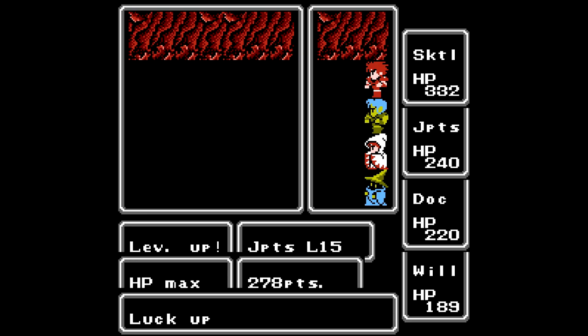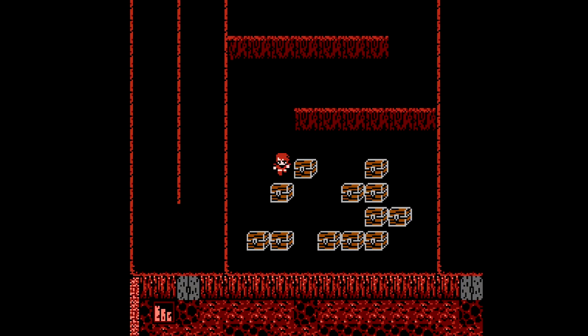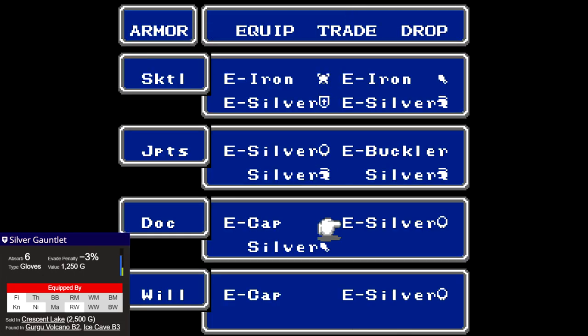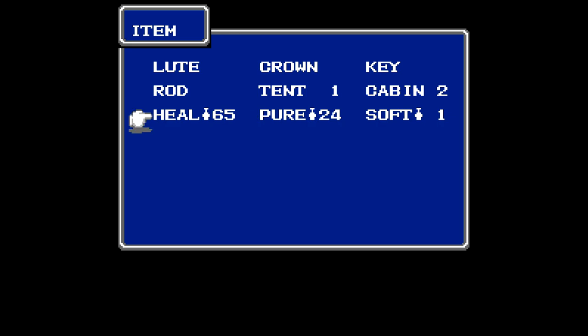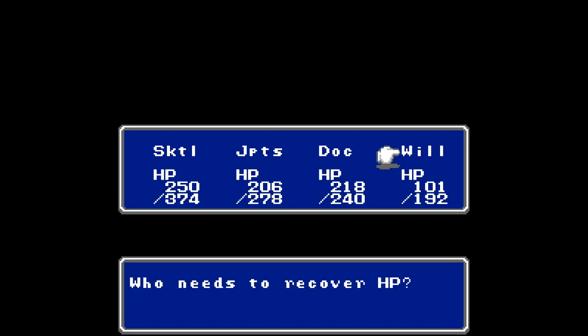And so do I! Everybody's level 15 — we're really close to being able to use the spells for sale in town. Another silver helmet, we'll just sell that. Silver gauntlet — that is actually going to be an upgrade. Unlike the silver armor, the other silver pieces of equipment are all better than their iron counterparts. So Skittle gets some more absorb, like he doesn't already have enough. We ran into a formation of five red gargoyles and one began the fight with Fire 2 — one or two more of those and we would have all died. That was terrifying.